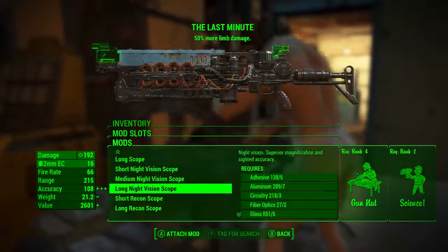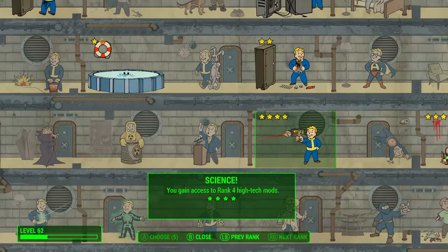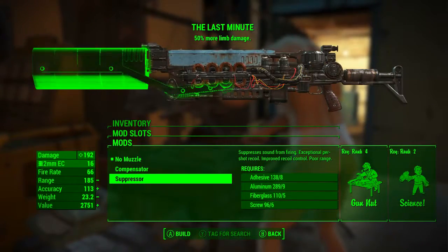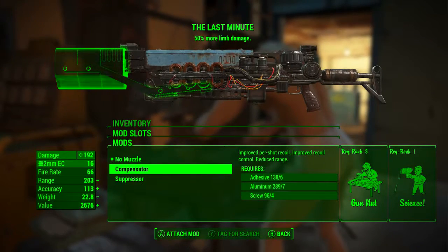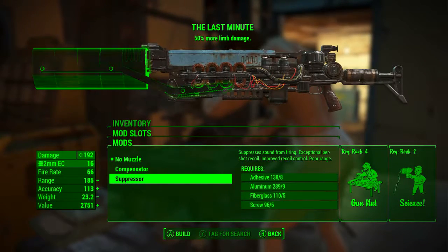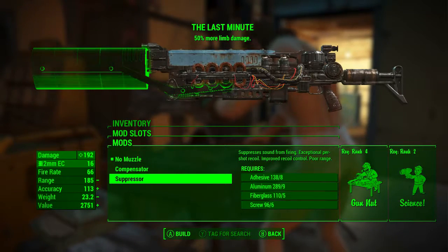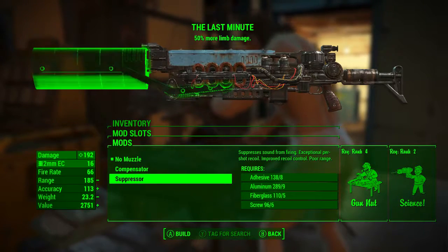Now let's check out the Last Minute after all of the best mods are applied. To apply the best mods, you will need Gun Nut at rank 4 and Science at rank 2. There is an important choice to make: the compensator or the suppressor. The compensator gives improved per-shot recoil, improved recoil control, and reduced range, whereas the suppressor gives suppressed sound, exceptional per-shot recoil, improved recoil control, and poor range.